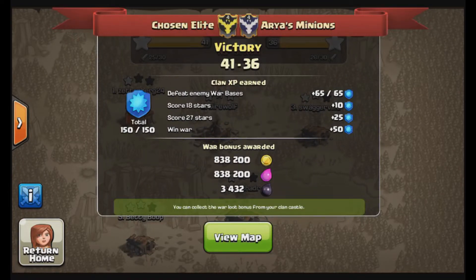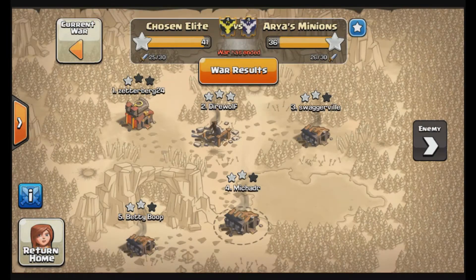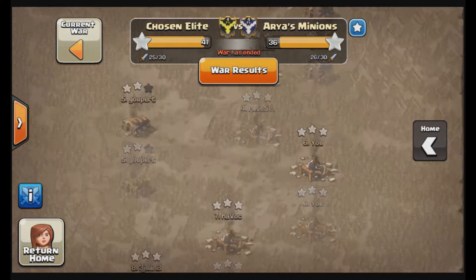Hello everyone, this is Michael from the Chosen Elite. Welcome back to another episode of Clan Wars. This war is against Aria's Minions — a 41-36 victory for the Chosen Elite. So let's jump right into it.